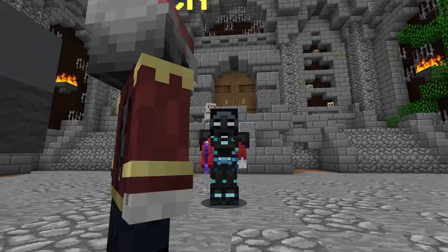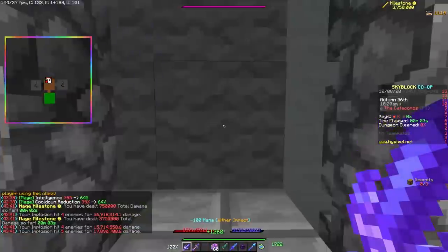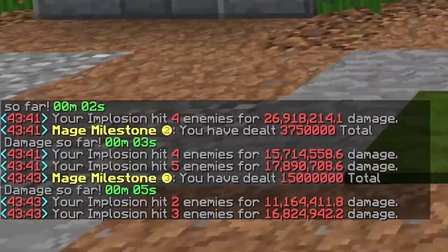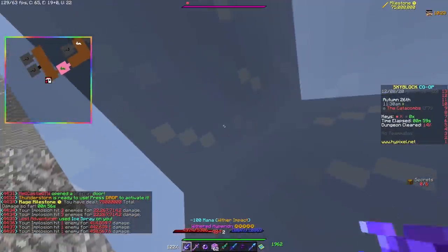Its ability is simple: you right-click to teleport 12 blocks forward and give yourself your strength as a shield, dealing hundreds of thousands of damage to everything nearby. Yeah, really simple ability.